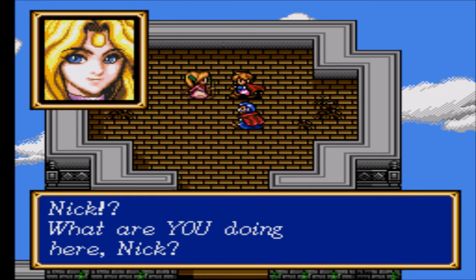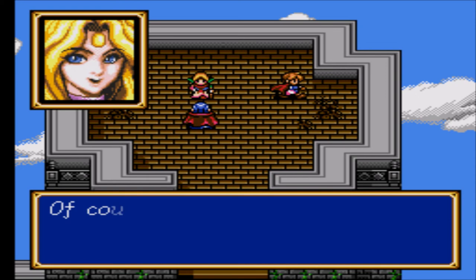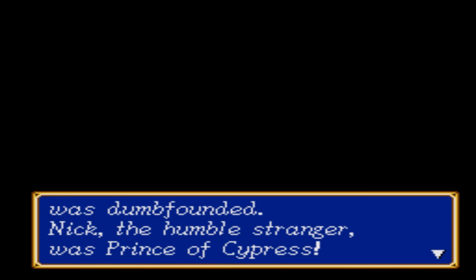'Nick! What are you doing here?' She knows me? Nisha? Excuse me, Nisha — do you know Nick? 'Of course. He's the Prince of Cypress.' That's a big twist — we're the Prince of Cypress now. 'He's my master at the palace — the palace with the chalice, the flag with the dragon.' The Shining Force was dumbfounded. Nick, the humble stranger, was the Prince of Cypress. But Nick wouldn't answer their questions and withdrew into silence.